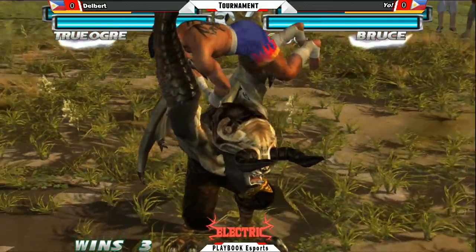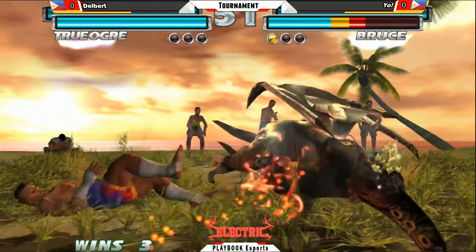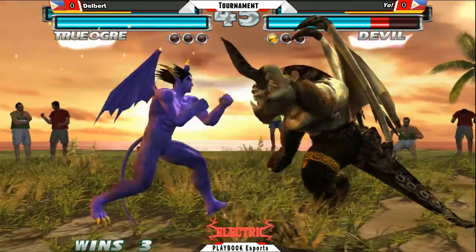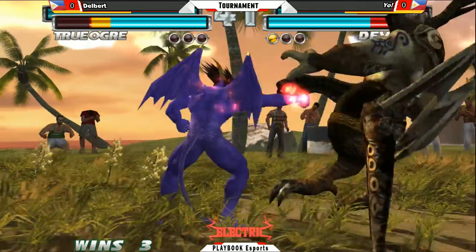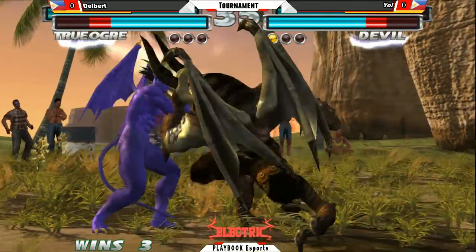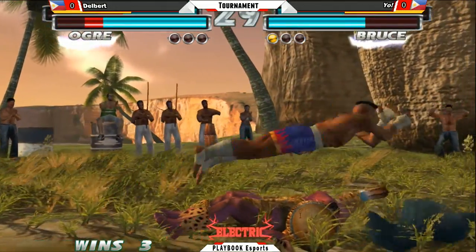Back 4-3. Goes for the grab — no break. Doesn't quite get the down forward 1-2 afterwards. Nice damage. Good hopkick into the slide — very nice. Flames there. Nice 1-1-2. Forward 2 not quite connecting. Tags in Ogre — just plain ogre in this game.